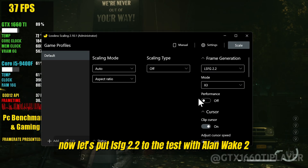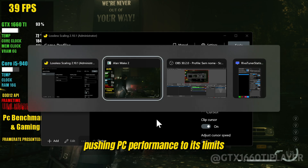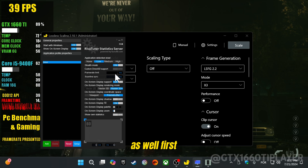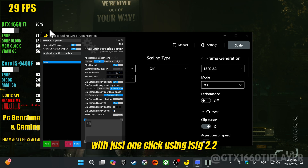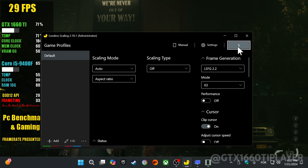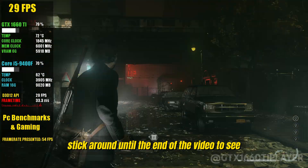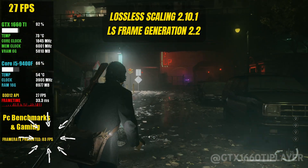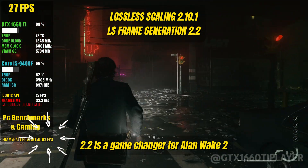Now let's put LSFG 2.2 to the test with Alan Wake 2, one of the most demanding games currently pushing PC performance to its limits. We'll follow the same steps as we did with Elden Ring and see if it's worth using this tool for Alan Wake 2 as well. First, we'll lock the frame rate to ensure stability and reduce CPU and GPU usage. With just one click using LSFG 2.2, we'll gain fluidity and achieve smooth gameplay. It's incredible how much this tool can enhance your gaming experience with minimal effort. We'll analyze the performance improvements and determine if LSFG 2.2 is a game changer for Alan Wake 2.